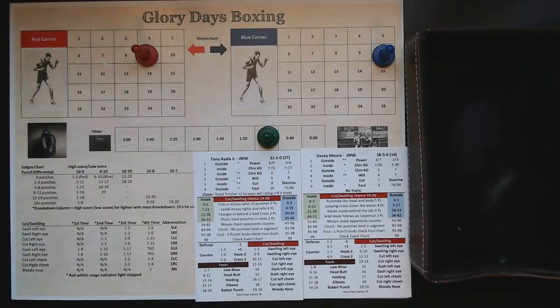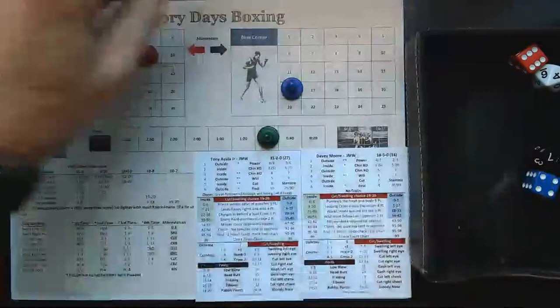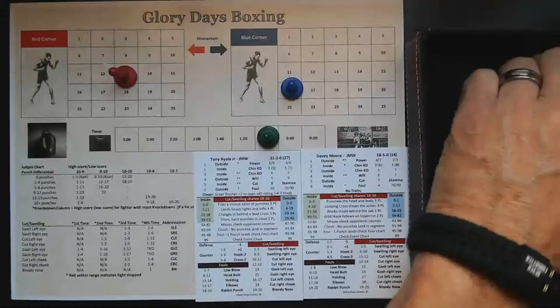On to the final minute of the round. Tony Ayala Jr. has one star, Davey Moore has two stars from the inside. Ayala misses. Davey Moore with momentum gets credit for six punches off the 1D6. Tony Ayala Jr. gets four, and a countering opportunity for Ayala — he misses as the round comes to an end.